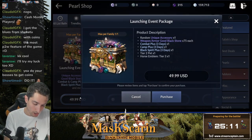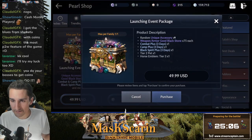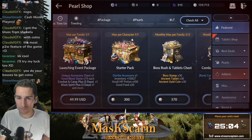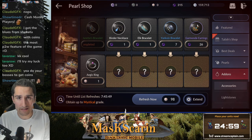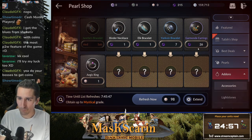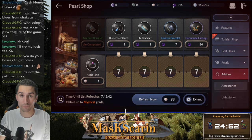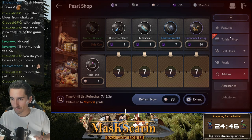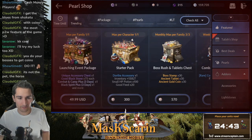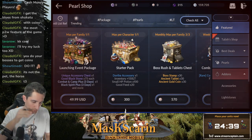The Launching Event Package is $50. It comes with a unique accessory chest — that's a purple accessory. Let's pop down to add-ons. Oh, it's a unique accessory for 26 pearls. 26 pearls is the equivalent of — they're black pearls, they're free to play. Even if you're buying white ones, it would be $0.62. Great start. $0.62. Put that up on the scoreboard.